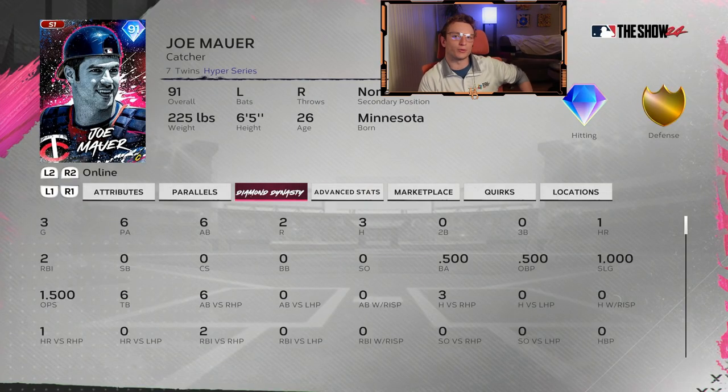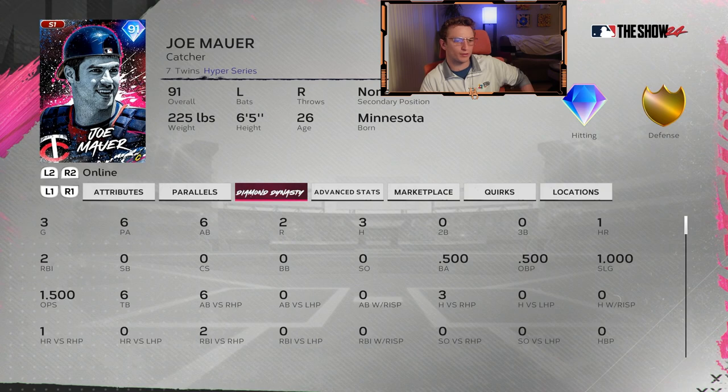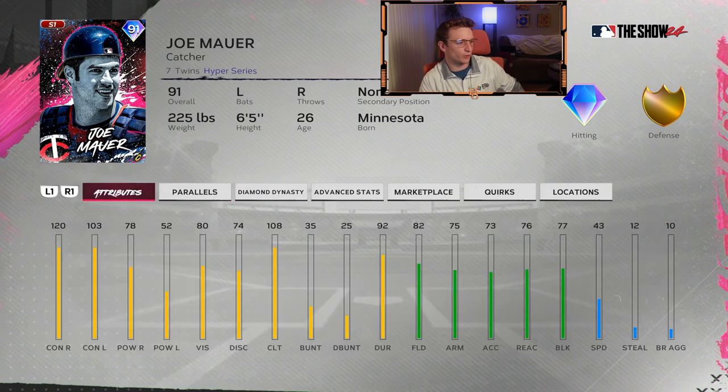We had a couple of bad at bats with Joe Mauer in the second game, but he did hit a perfect nuke — probably the lowest line drive home run I'll ever see at Laughing Mound Park. Six at bats, hitting 500, with that nuke. He's going to be a stud, so until we get a better catcher we're rocking with Joe Mauer. I got a lot coming this year — whether it's offline grinding, mini seasons, tutorials, showdown, how to draft BR — I'll upload some BR gameplay and we're going to try to get flawless.